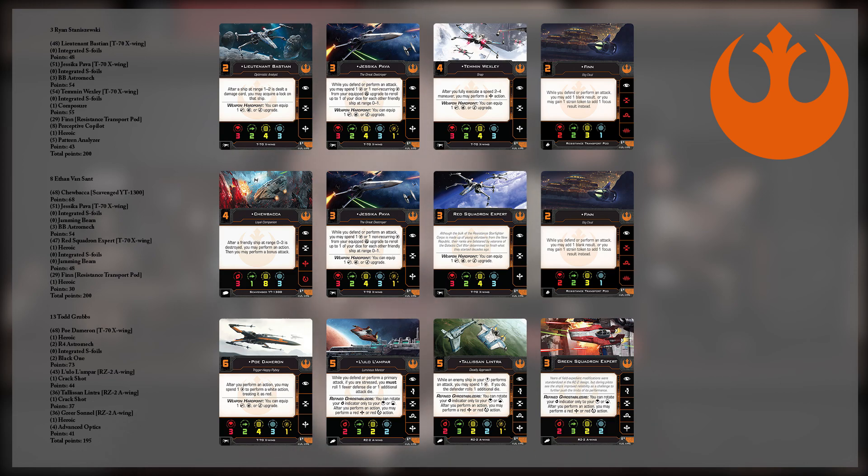FFG sort of cut that out of the game, probably for good reason, because we don't like dice that are just way too predictable. But Finn is sort of bordering on that kind of power level, as long as your opponent ignores him — and honestly they probably should, because he's very cheap at 29 points. Fly him alongside a bunch of X-Wings, maybe a Falcon and Chewbacca. You can see how you can just get a lot of firepower on the board for not that many points.